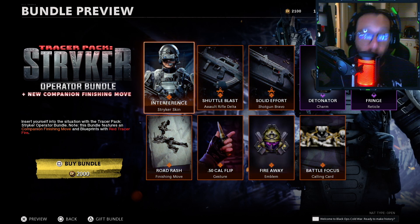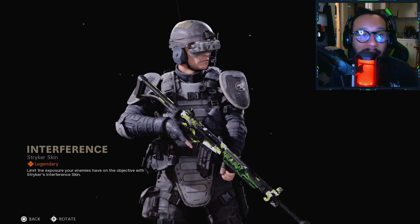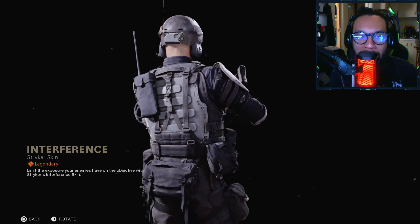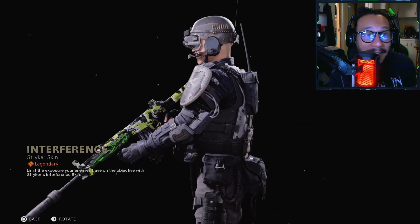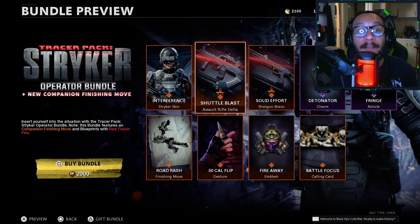First up, we get the new operator Striker — it's called Interference. I'll give you guys a full 360. A lot of people were claiming this guy looks like John Cena; I personally never saw it that way. Let me know what you guys think — there's a full 360 for you.